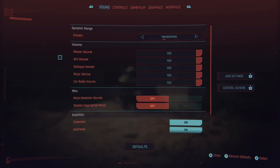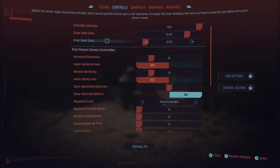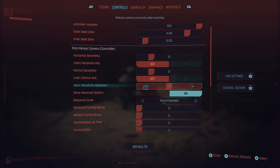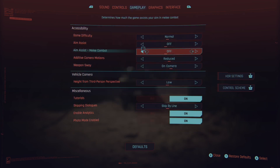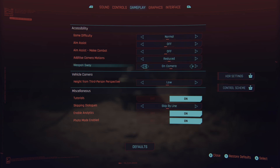For the settings, nothing notable here. For controls, sensitivity is personal preference. Go to show advanced options — this is very important — turn off all of those settings you see. For third person, same thing. Game assist, I turn it off personally. For additive camera motions, I like to put it to reduced because at full the game feels a little bit too shaky. But that's just personal preference.